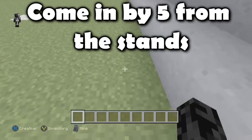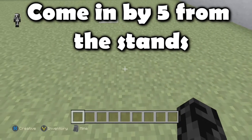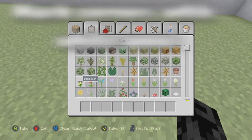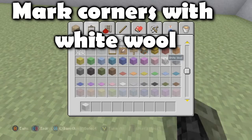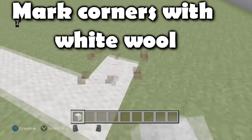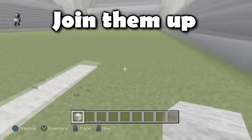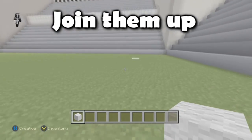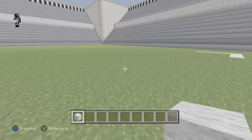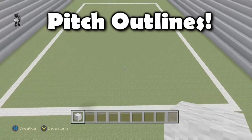In the last episode we built the stands. At the start of this one, come in five blocks from those stands, and on the sixth block out from the stands I've made a marking out of white wool. This marker shows where I need to make my pitch outlines. I've got the same marking in all four corners, and once I've joined them up I have the basic outline of the pitch — and here it is now completed.